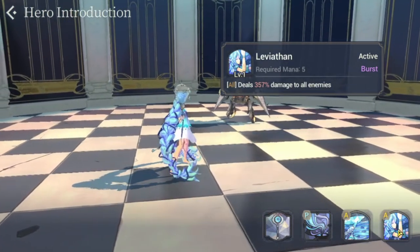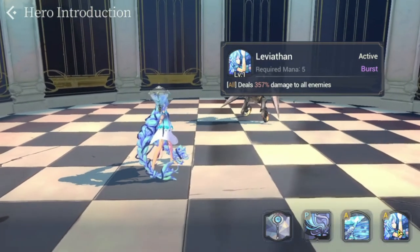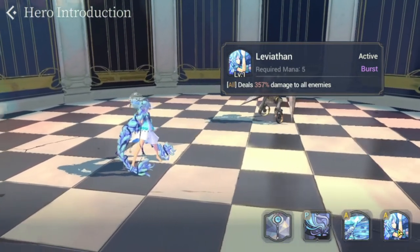For burst skills, any mana in excess of the mana cost would be added to the damage total dealt to enemies.